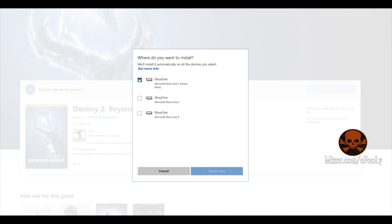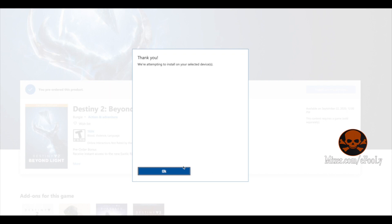Click on the Xbox that you want to install on. Mine is the Gears of War one — it's an Xbox One S. Hit 'Install Now' and it'll say it's attempting to install.